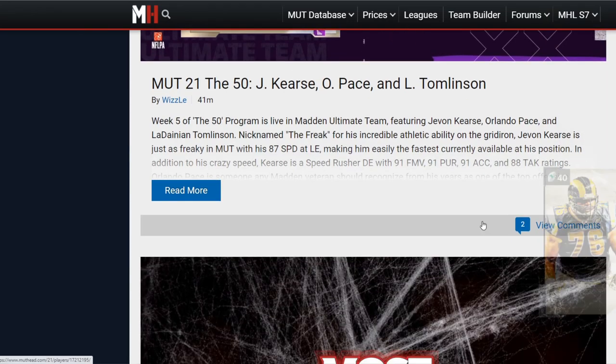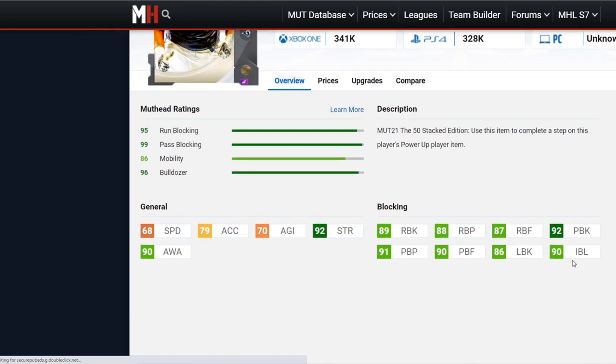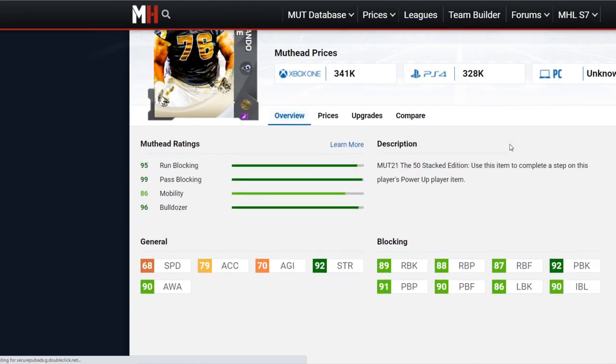Next we've got Orlando Pace at left tackle. His impact blocking is a 90 and lead blocking is an 86. If you power up and chem him up, he's gonna be a great impact blocker and a great blocker in general. The run block lacks a little bit, but if you power him up and get zone run he's still gonna be really good. Good acceleration, and the lead block is a bit low but he is a tackle so not too concerned.